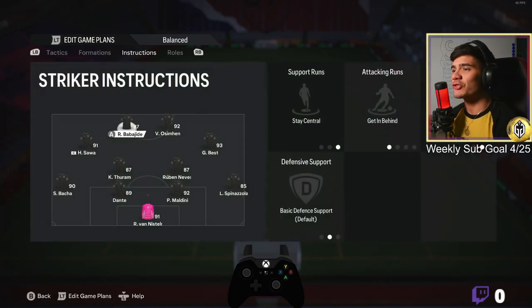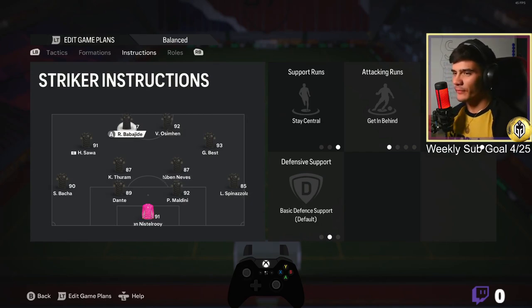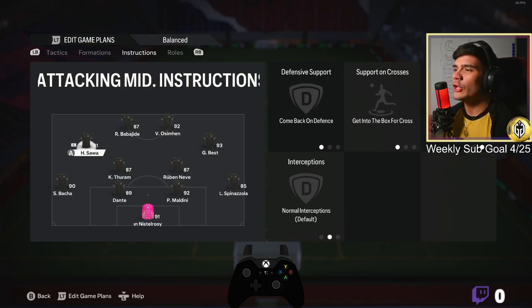For instructions, I like my strong fast striker on 'get behind' and 'stay central'. You may want a target player — in this case both strikers are strong and fast, so I've chosen one to be target player and one to get in behind.